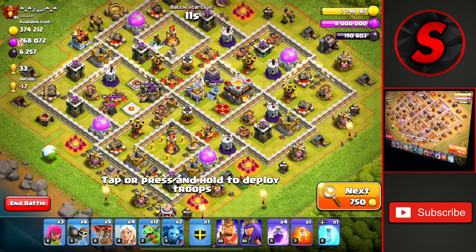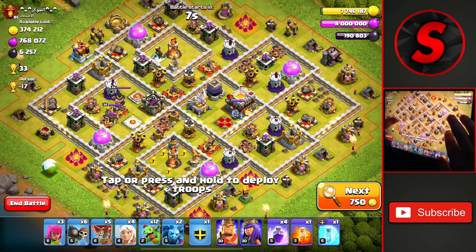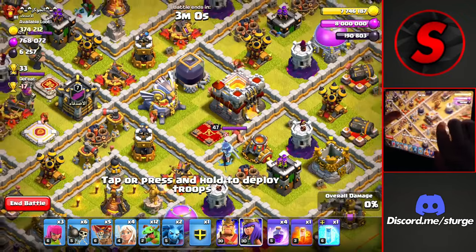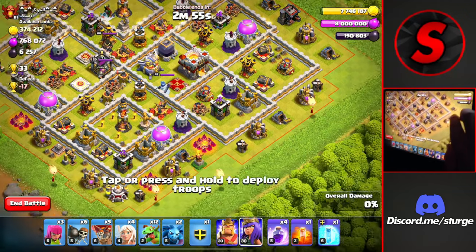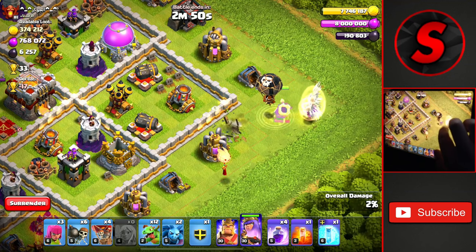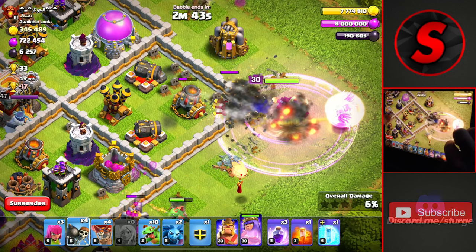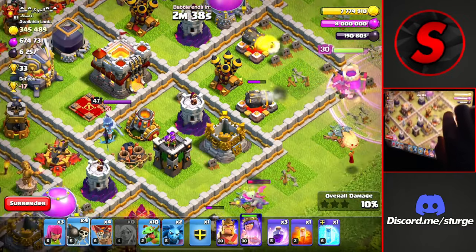Moving on to another attack against another Town Hall 11 worth 33 trophies. When you are looking for Town Hall 11 bases, you want to look for bases with the Town Hall close to the outside, just like this one. The Eagle Artillery is also pretty close to the outside, and the Clan Castle is so far away we don't have to worry about it for the entirety of the attack. We drop the Queen at the right corner with Baby Dragons on both sides, a Rage Spell, and Wall Breakers to instantly open up the compartment.